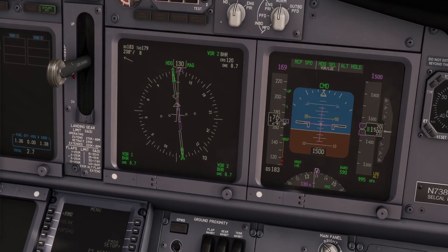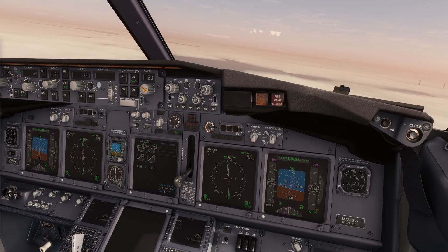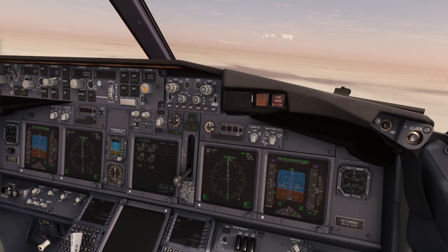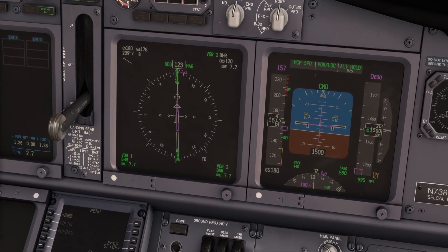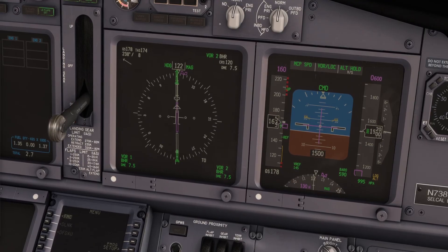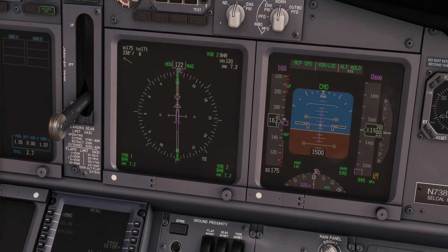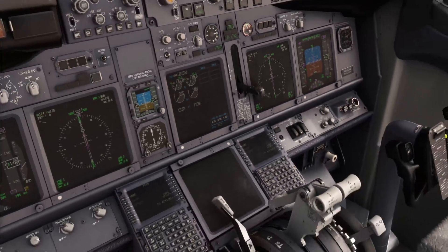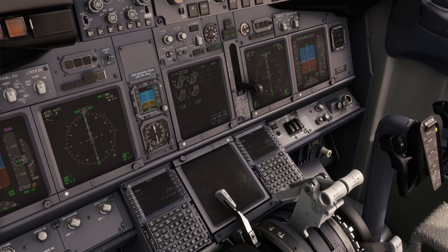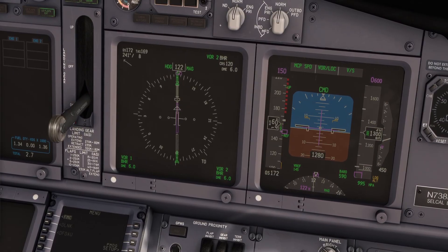Approaching glide path — gear down, flaps 15. VOR lock captured, checked. At 7.1 we will start our descent. Alt hold is engaged. 600 feet set, checked. Flaps 15 speed set, checked. We are approaching 7.1. Final approach fix, 1,500 feet. Vertical speed — 900 feet per minute set, checked. Flaps 30. Approach speed set. Landing checklist.